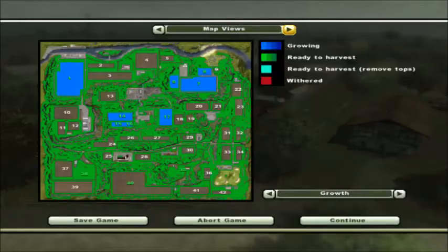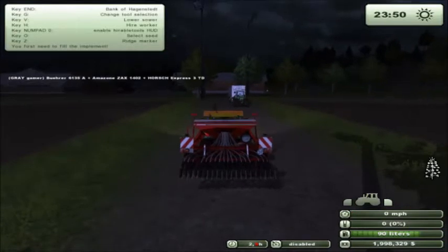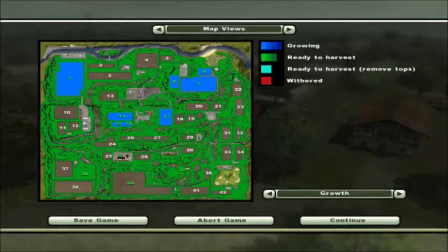Let me show you where we're at. We've got field one up here planted with our wheat, 14, 15, 16, and 17 with our canola, and 6, 7, and 8 with our corn. Every field is planted except 40. We own 35 and 38 — those are planted in grass for the livestock.